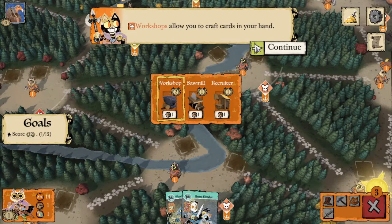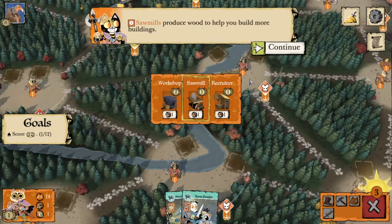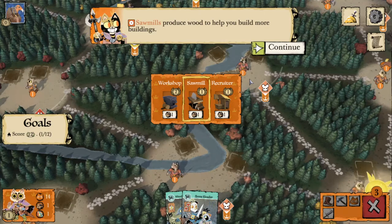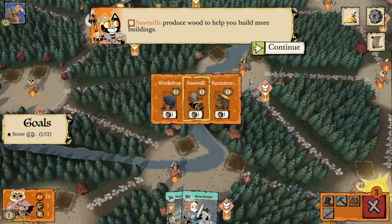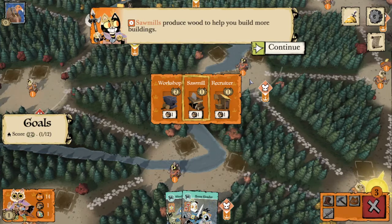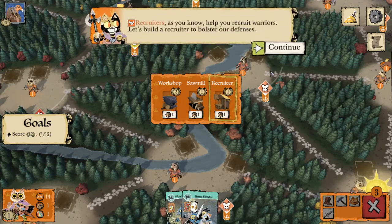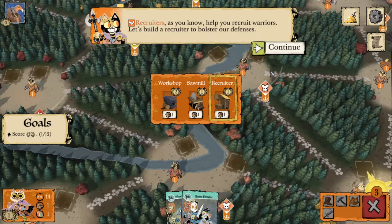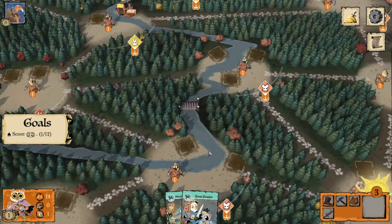Workshops allow you to craft cards in your hand. Sawmills produce wood to help us build more buildings — that's important because as we create more buildings they will start to cost more wood, so we'll need to create more sawmills to keep up with that demand. Recruiters will help us bolster our defenses. Let's go ahead and build one in this clearing, and that's going to give us a point.